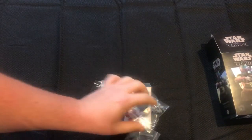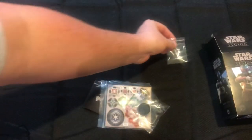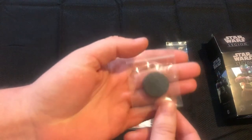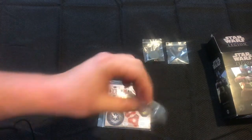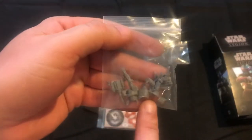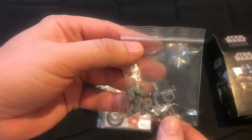Inside the Boba Fett kit you're going to get one baggie that has his flight stand that he has to be on. That is one thing I don't like about this kit — it is an older kit. He doesn't have the poseability I would like, though he's a fantastic model and I enjoy it.